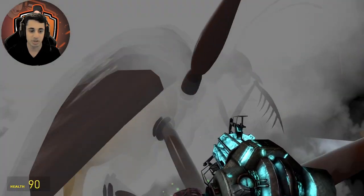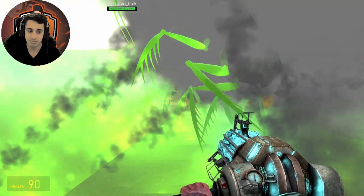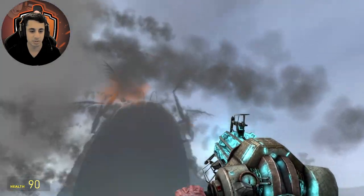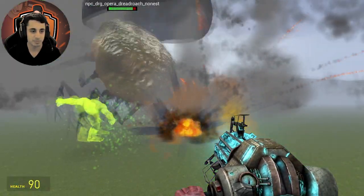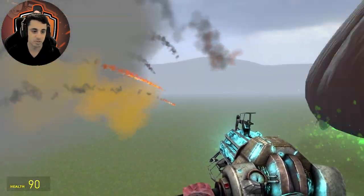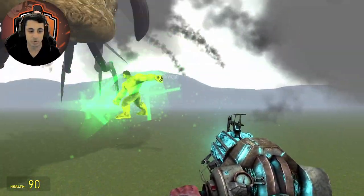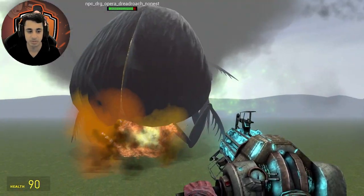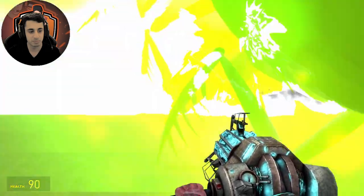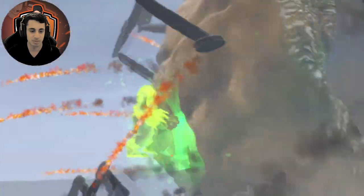I wouldn't be surprised if this cockroach can beat or fight on par with the Gazelle. I'm surprised he's not one-shotting the cockroach — but it is a giant cockroach. He's giving him a beating. I think the cockroach is actually running away now because he knows he cannot kill the Hawk.